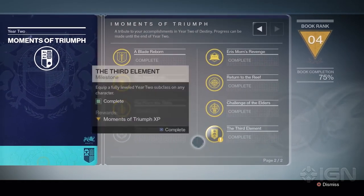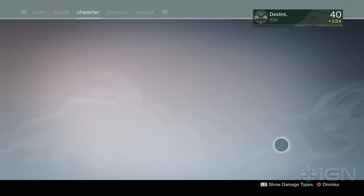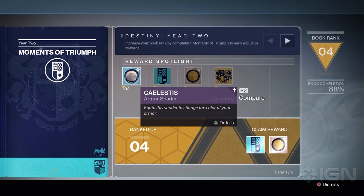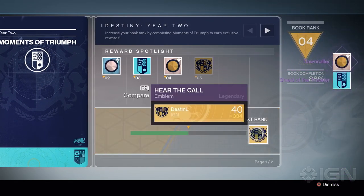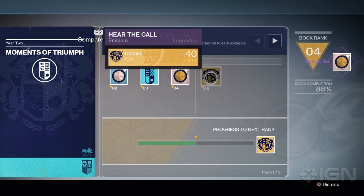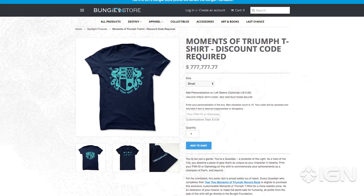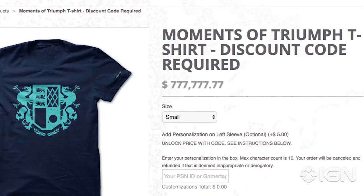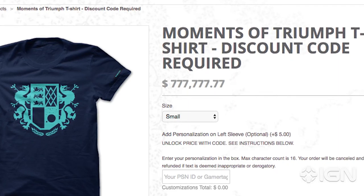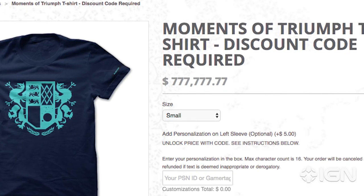We are at 88%. All we need to do is complete the Crucible quest line culminating in the Mountaintop. Let's look at all the goodies I have unlocked — we got the Shader, the Emblem, and the Dawncaller Shader. What I really want is to hear the call. Once you unlock this Emblem, you also gain access to a special shirt for completing all the Year Two Moments of Triumph. You can get it in the Bungie Store at BungieStore.com, starting at $777.77.